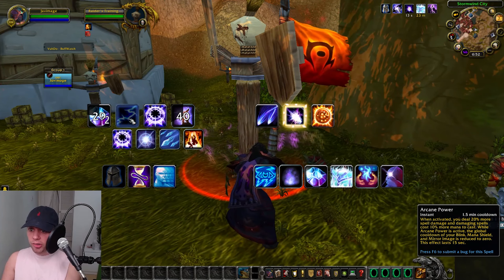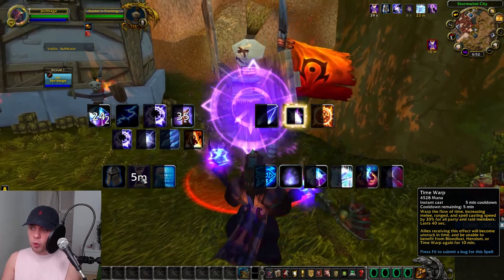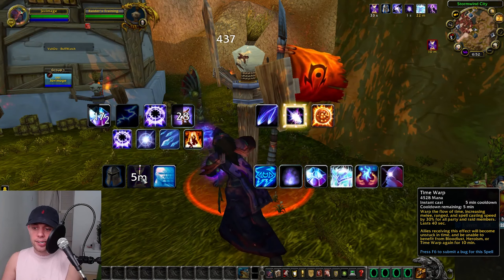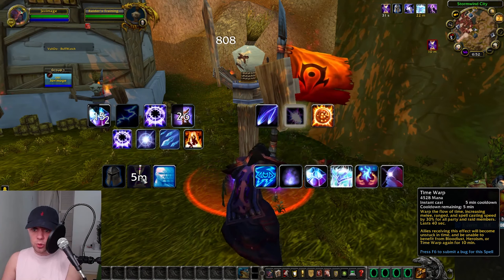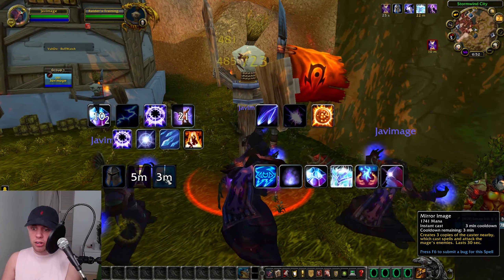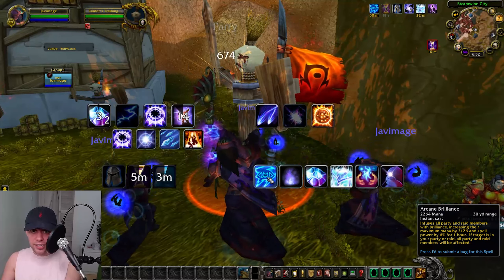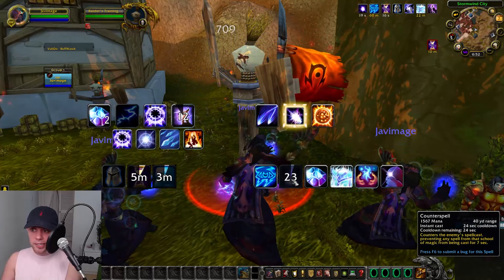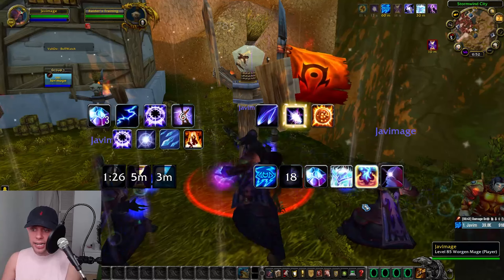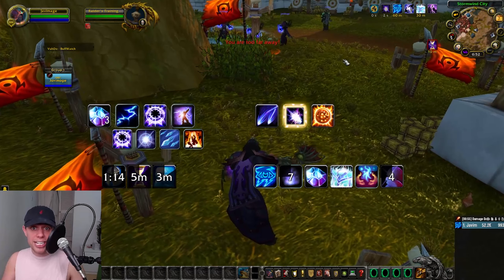With Presence of Mind, you can't use it with Arcane Power, so use it outside of that window. Of course we have Time Warp, our Bloodlust/Heroism, increasing casting speed of allies and ourselves by 30% for 40 seconds — then we can't use it again for 10 minutes. We've also got Mirror Image, creating copies of the caster to attack our enemies. Utilities include Arcane Brilliance increasing intellect for the party and raid, Counterspell as our interrupt, conjuring mana gems, keeping up Mage Armor at all times, Focus Magic on an ally, and Blink when we need to get out of the way.